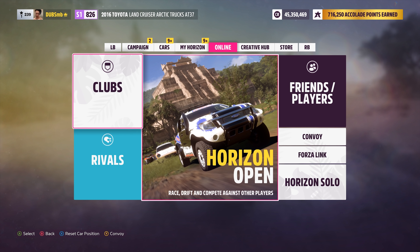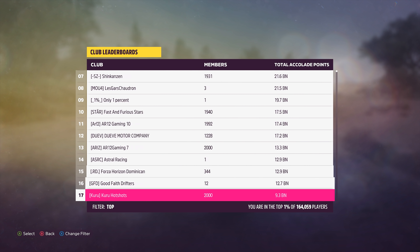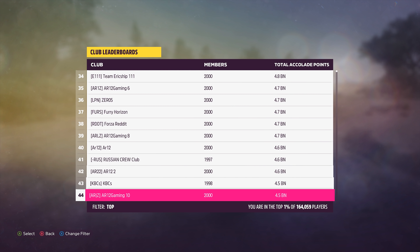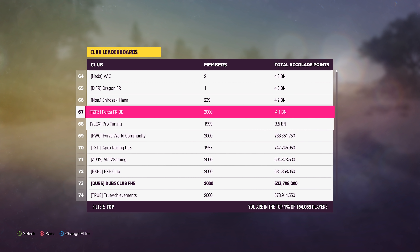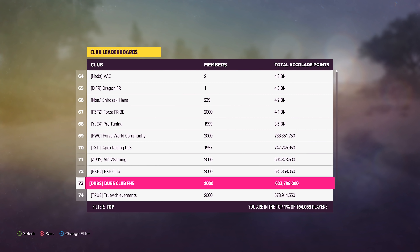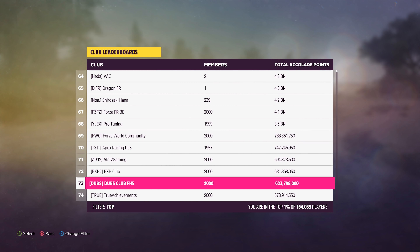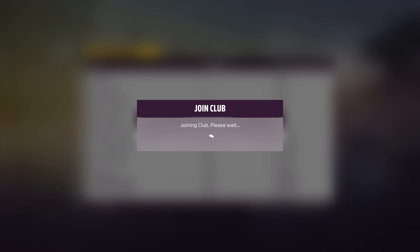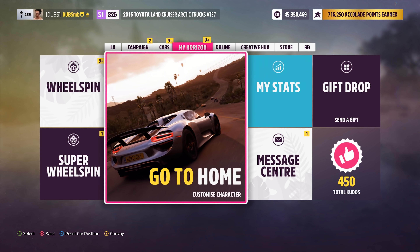I have a bunch of wheel spins that I can use. I just need to do this so I have my club next to my name - I have to do this every single time. I think I'm the fifth club on this list without a person cheating their accolades in it. From 3.5 billion up, everybody has at least one person in their club cheating their accolade points. Don Juan's Tongue is there, the original AR12 club is there. I'm here - the fifth club in this game without a cheated person in it. That's kind of cool.